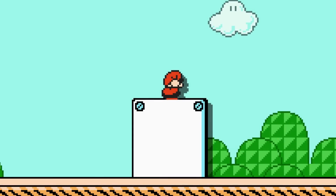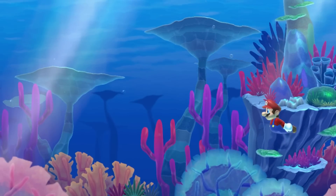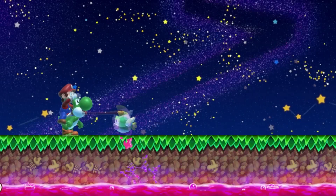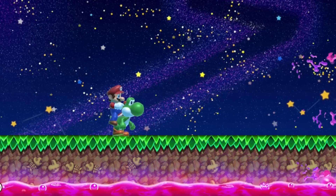Ducking on a white semi-solid long enough in the SMB3 style will make Mario do a very small jump. Mario can flutter in water when holding the jump button in the NSMBU style. Yoshi can spit out poison if he eats a poisoned fish.